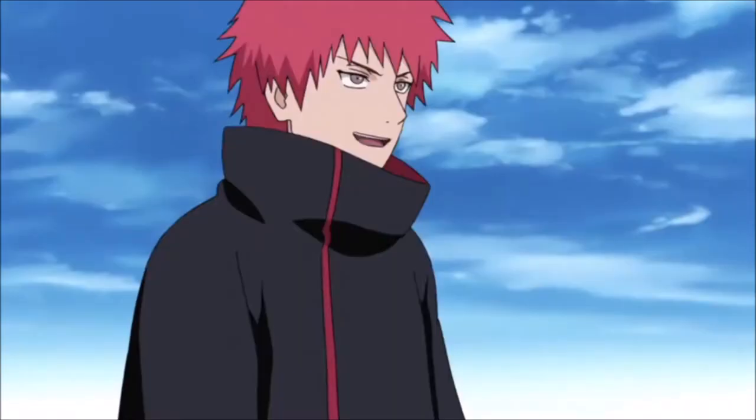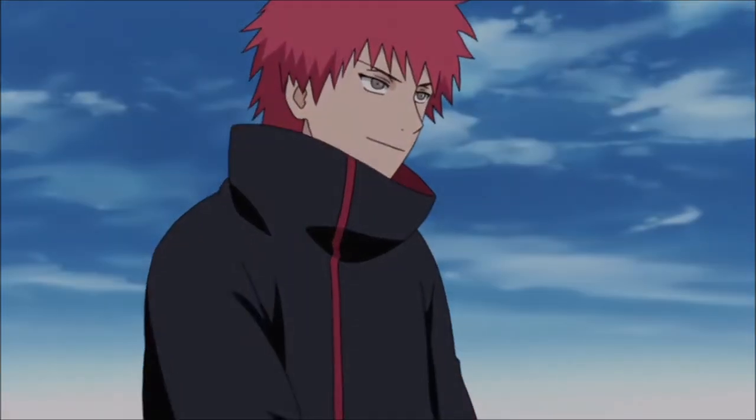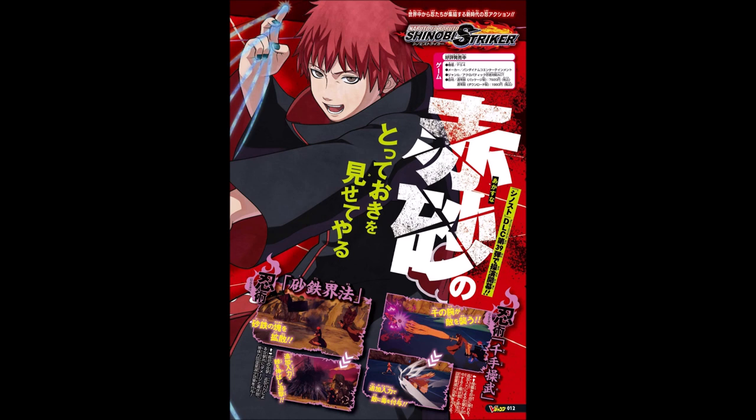I want to take a quick look at them because apparently I'm hearing something about a new map. This is the first V-jump scan we get right off the bat. You see some iron sand moves, some regular puppet skills going off there, some poisonous skills going off there too. It looks like you got some poison equipped. This is actually looking pretty fire. My boy Sorcery is actually going to be going crazy with an actual puppet.